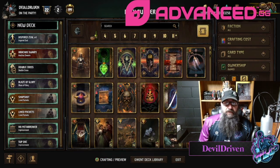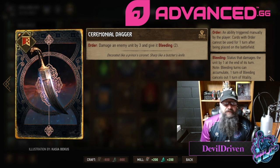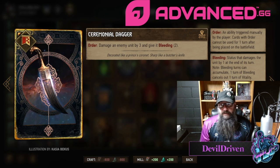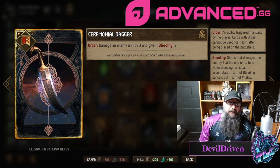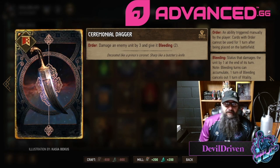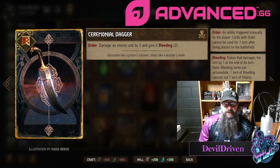Ceremonial Dagger damages an enemy unit by three and gives it two bleeding. This seems pretty good — if they play something like a boat you can hit it and kill it in two turns pretty efficiently. They'd have to boost it and Skellige doesn't really have any type of boosts. It seems like Skellige is probably going to be the number one contender since it didn't really get any nerfs other than the three bloodthirst to ice change. I think this one's going to see play.